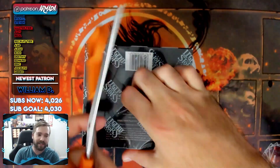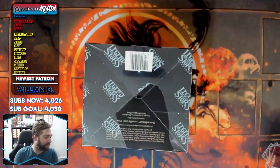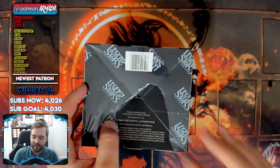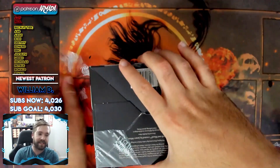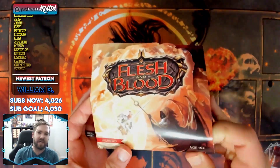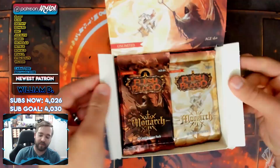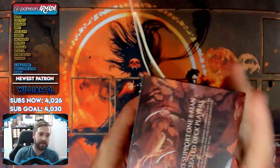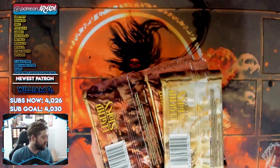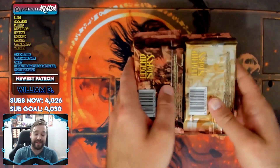This could be the thing. Still haven't found my thingy — I don't know where that box cutter tool is, so I'm just using the scissors. Maybe next time I'll use something more imaginative, like my teeth, or the bone of an animal. Go get a bone of an animal, sharpen it up, use that to cut open all my flesh and blood boxes, just to really sell the theme. That would be sweet.